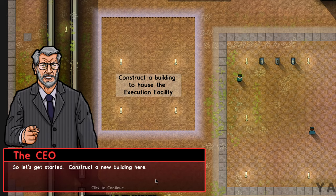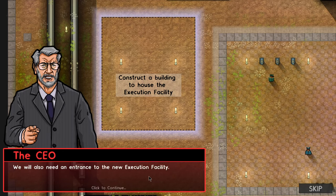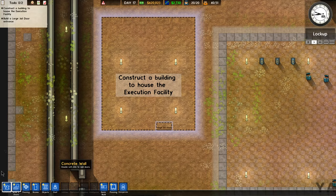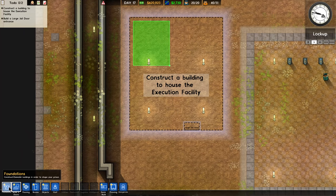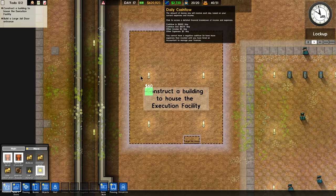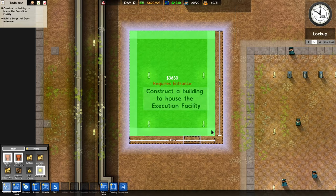So let's get started — construct a new building to house the execution facility. We'll also need an entrance; build a large jail door on the south wall. So I'm guessing foundation, then like this. Build in brick or concrete.